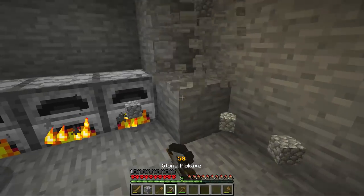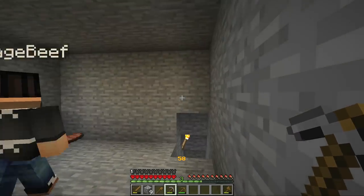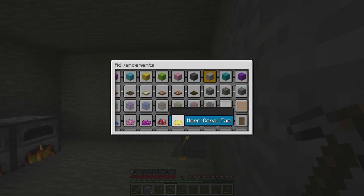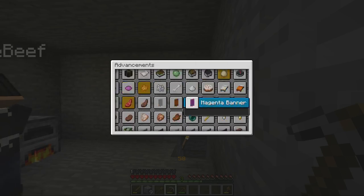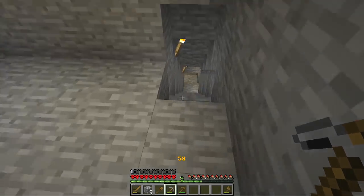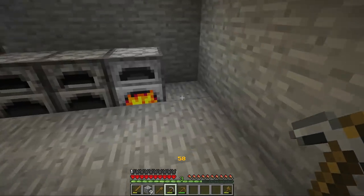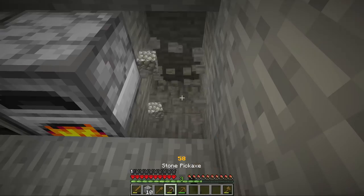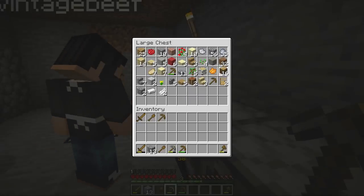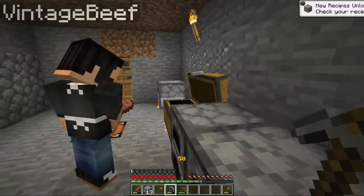Did we submit those feathers already? Did we submit iron ingots — I put iron ore, not ingots yet. The ingot texture looks — oh my gosh! I kind of like that one though, it looks good. I dug down to a cave here. I'll submit coal and I'll submit charcoal — I don't think we submitted charcoal yet. We got a bunch of sand — I'm going to put sandstone slab and sandstone stairs in. All the sandstone stuff I did, it's already in there.